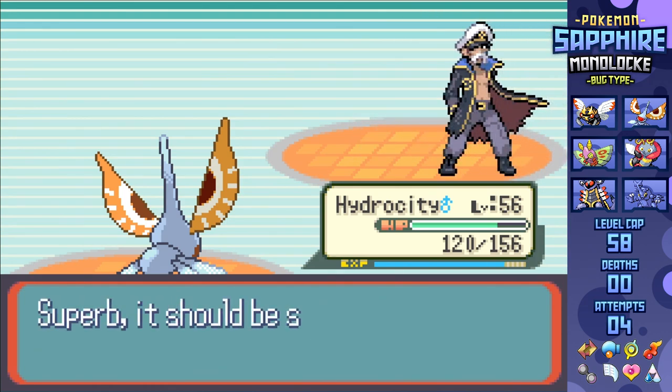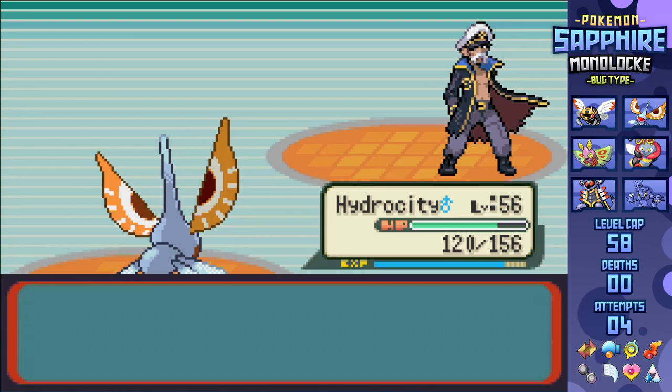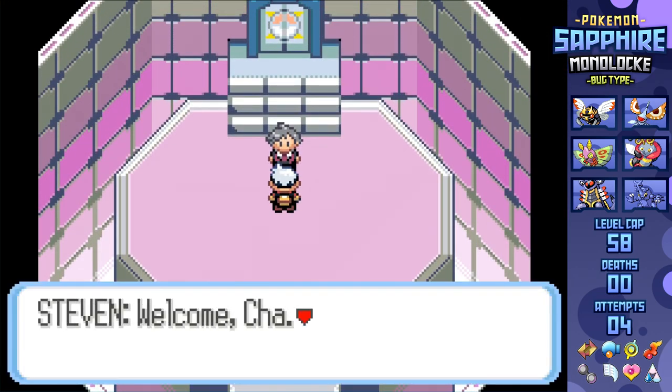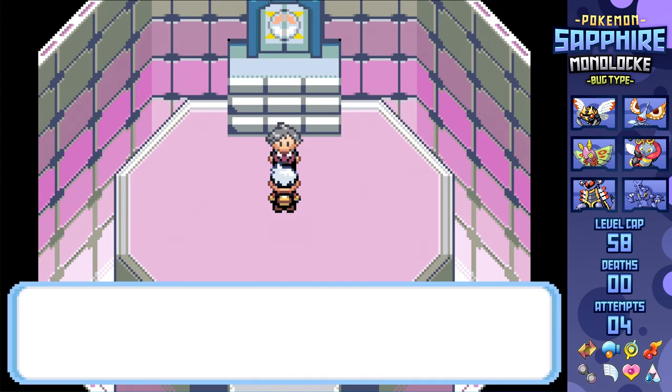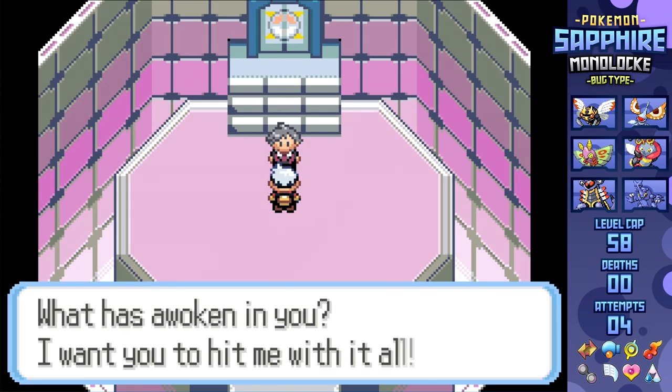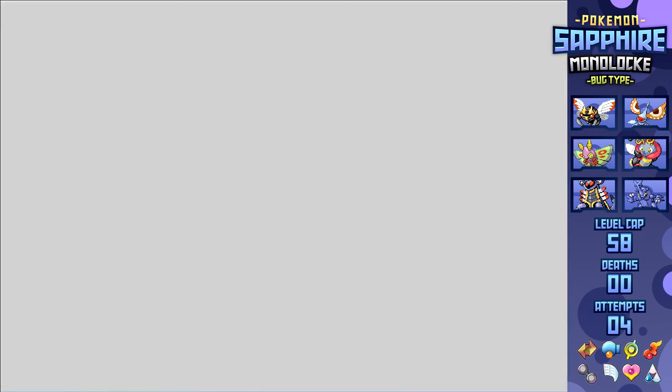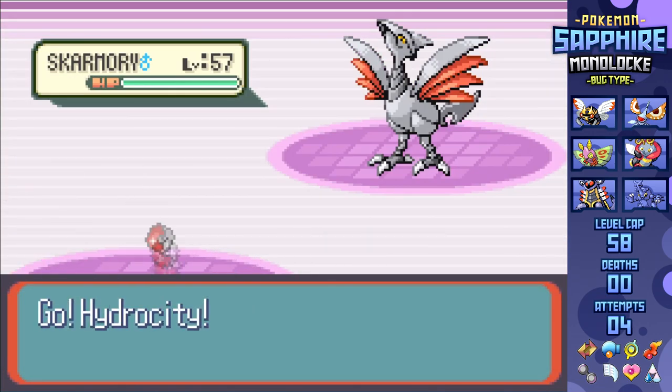Perfect! All that's left is the Champion, and I'm going in deathless as a matter of fact. Leave a comment below if you think I can get through deathless. After a bit of a reshuffle of held items, it is time. Steven's got a ton of Rock and Steel types, so I'm in for a beating, but I should make it out relatively fine if I play my cards right.